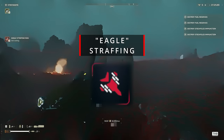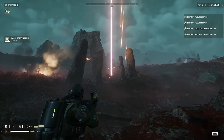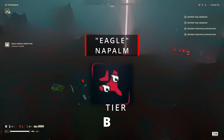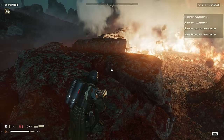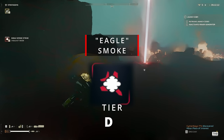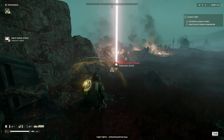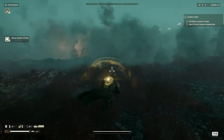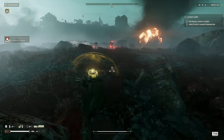Eagle Strafe, D tier. It just doesn't have the firepower — the Eagle Cluster will outperform this one every time. Eagle Napalm, B tier. It has some uses but it feels lackluster against the automatons; there are better options to go for. Eagle Smoke, D tier. The smoke can be used for making quick cover or breaking line of sight, and it is good at doing its job, but on higher difficulties my team would rather just call in a bombardment and get rid of the mobs instead of hiding, only to have them sneak up behind us while we're dealing with another pack.